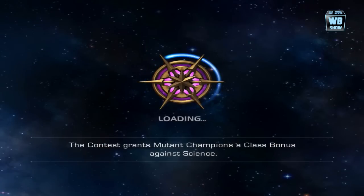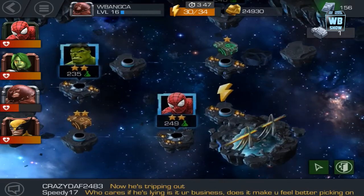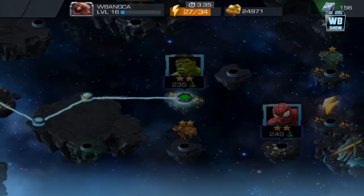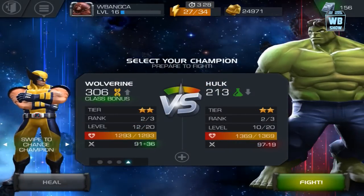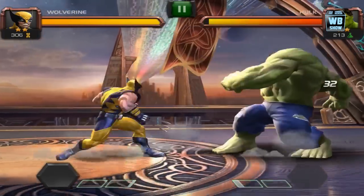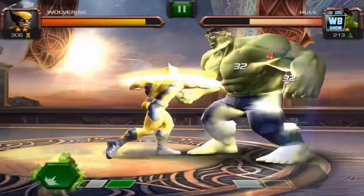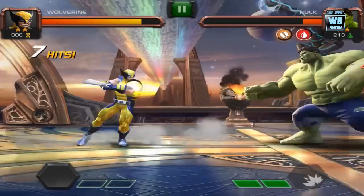Some of the stuff I want to talk about: only three-star characters can have a chance at using their super right away. We're going to fight the Hulk, and Wolverine has a bonus so I'm going to use him. If you want to use super with a two-star character you're going to have to rank him up to rank three, which is not easy — it'll cost a lot of ISO-8. I recommend trying to get a three-star character, though getting one is not easy either — it's like a one percent chance.